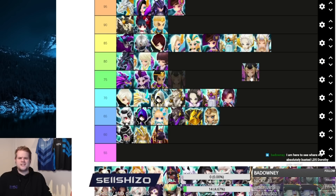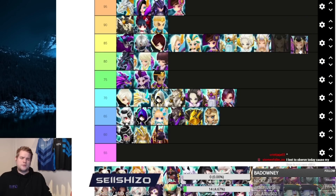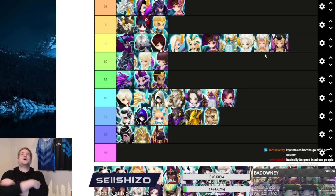Nyx is a wild card for me. I don't value him highly in RTA but he is one of the best units in arena defense currently because his armor break can fail to land at an annoying rate. Nyx also makes bonds go off in one turn, so there's some offense utility too. Just for being one of the best AD units in the game, I'll put him at 85.